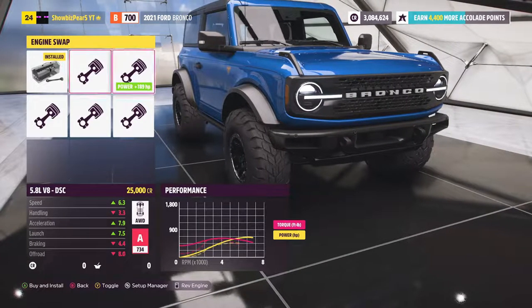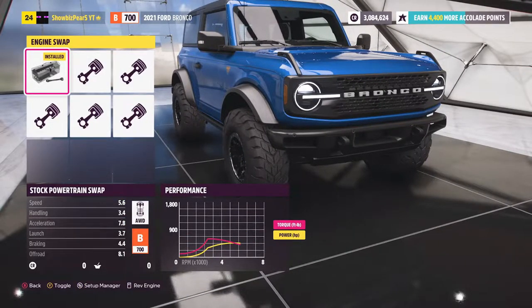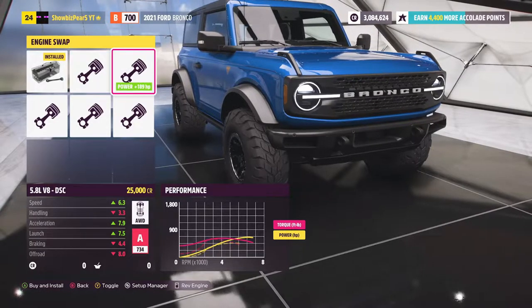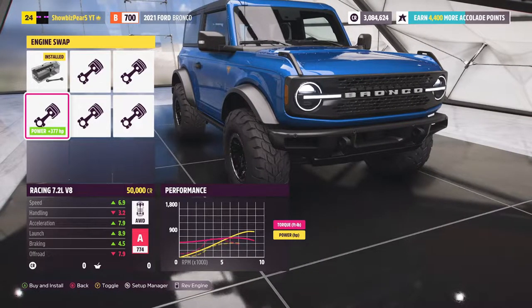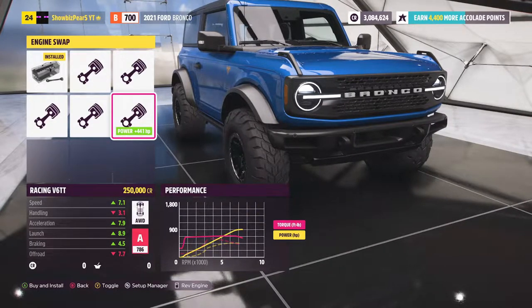Should we swap an engine into this thing? Let's see what engine options there are. There's the stock 6.2 liter V8. Ooh, that's nice. 5.8 liter V8 — that's not bad either. Racing 7.2 liter V8 — not bad. 7.4 liter V8 twin turbo, adds 1,200 horsepower. And a racing V6 twin turbo — that's not bad.